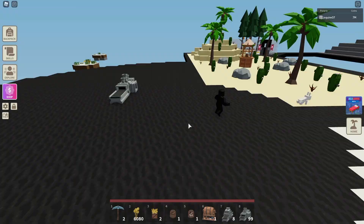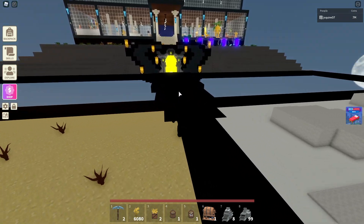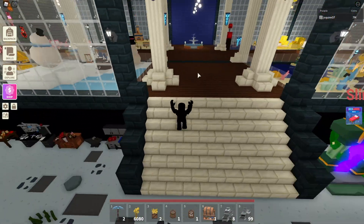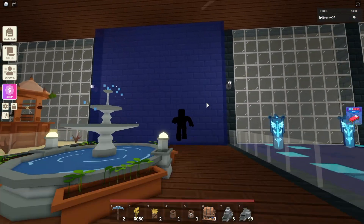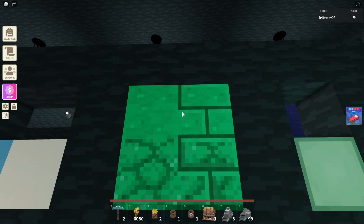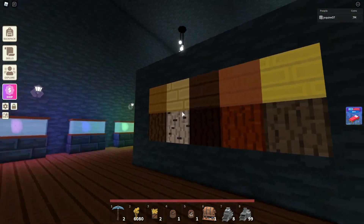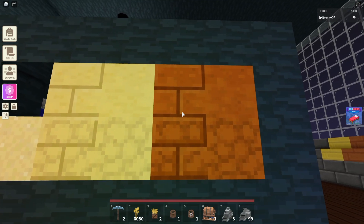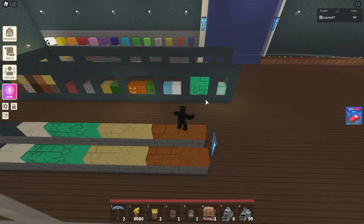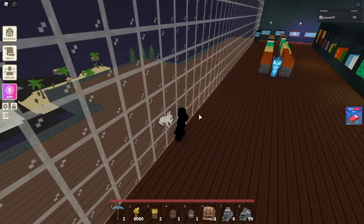Next up is the polishing station — it lets you turn selected items into smooth variants. I've already made most of them and they're in my museum. We have smooth aquamarine items, smooth sandstone, and smooth red sandstone, which is really cool, along with their stair and slab variants. Those are the only blocks you can make smooth right now, but more will probably be added in the future.